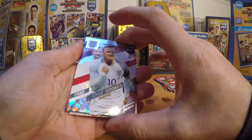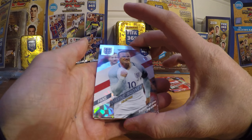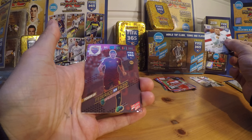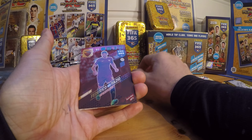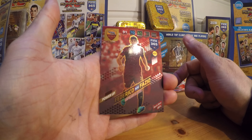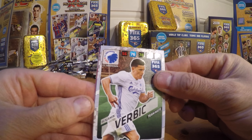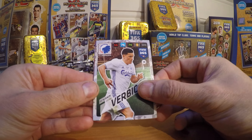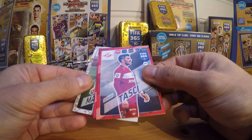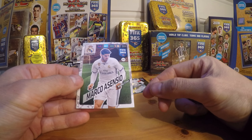Then we have Wayne Rooney, England's all-time top scorer, Milestone card. Then we have Fretrico Frasio, Defensive Rock, Power Up card. Then we have Herbitch, Tarsic, Sanchez and Ascensio.